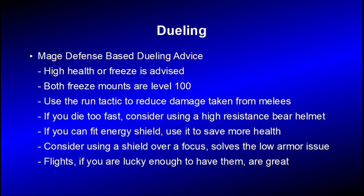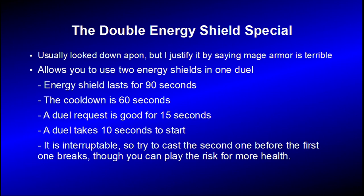Now we're going to talk about the infamous mage dueling trick — the double energy shield special. It's usually looked down upon, but I justify it by saying the mage armor is terrible. It allows you to use two energy shields in one duel, and it's not just for dueling — it has some practical use too. You can see in Rags to Riches they use a double E-shield to kill Luthor solo. Energy shield lasts for 90 seconds and the cooldown is 60 seconds, so you have about a 30 second window to do this. A duel request is good for 15 seconds and a duel takes 10 seconds to start, so take that into account. Casting energy shield is interruptible, so try and cast the second one before the first one breaks, but you can play the risk of waiting until it does break for a little bit more extra health.